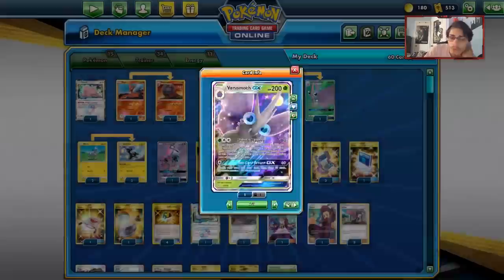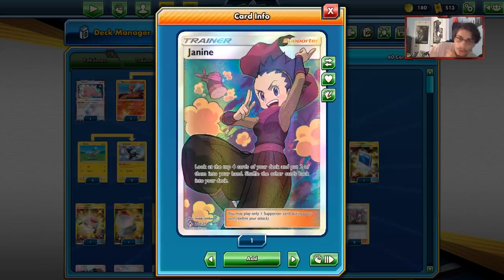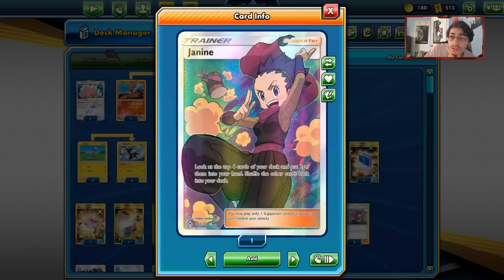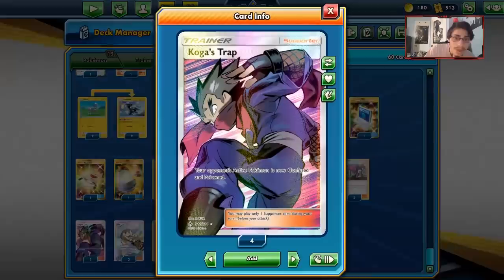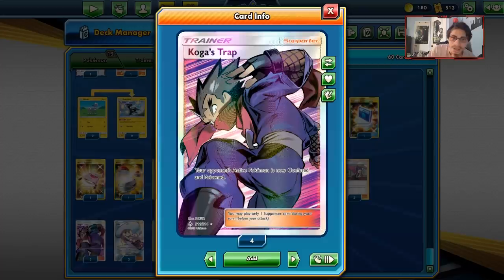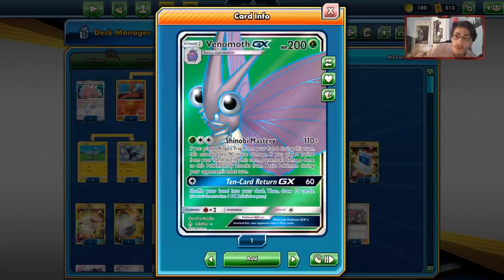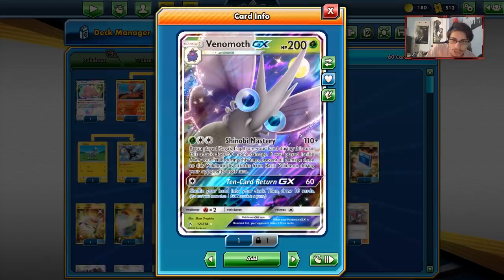One of the main issues with Venomoth is you have to play certain supporters. The two supporters are Janine and Koga's Trap. Both aren't great, but Janine lets you look at the top four cards of your deck and put two into your hand — that's not actually bad. We can combo Janine with Magcargo's Smooth Over and guarantee something good. Its effect also gives Venomoth immunity, which is super good. Koga's Trap can poison and confuse your opponent's active, and it's seeing more play right now.